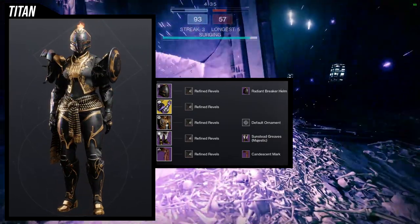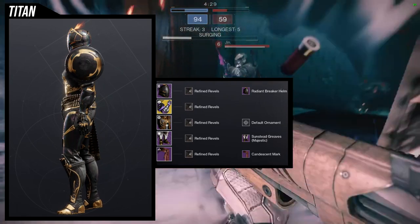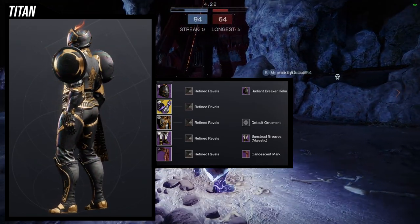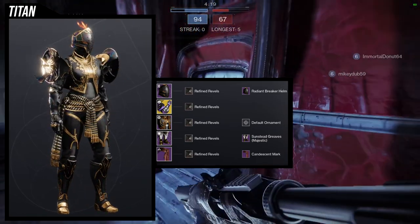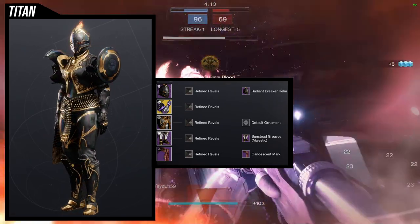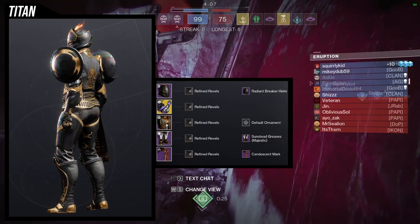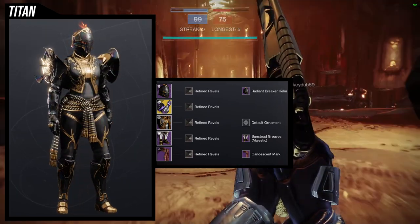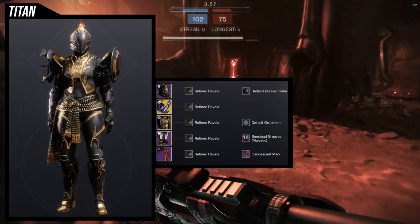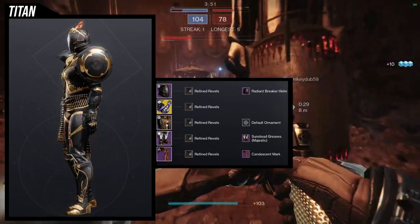Obviously, we're using the helmet because of the engravings. Because again, the chest has engravings and the boots also have engravings. For the boots, Sunstead Graves Majestic is what we're using. I definitely love this set. I really wish Bungie would allow players that didn't get some of these pieces — the non-glow versions — to obtain them again, because there is no way to obtain them. If you didn't get them that year, then you didn't get them at all, which is unfortunate. You can get the glows in the store, but I do wish there were some quests you could do to get the non-glow. I didn't want to glow for this one. I think the only glow I wanted was Radiant Breaker Helm and that's it.